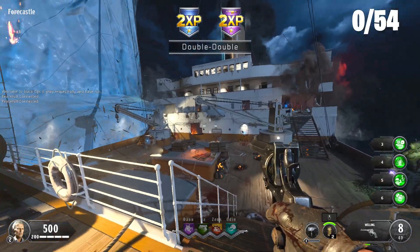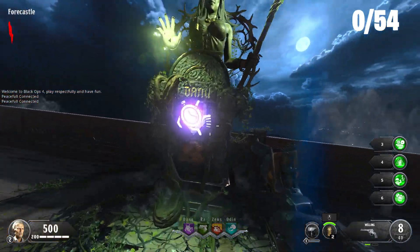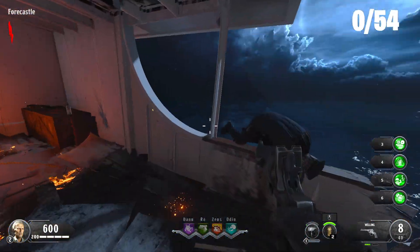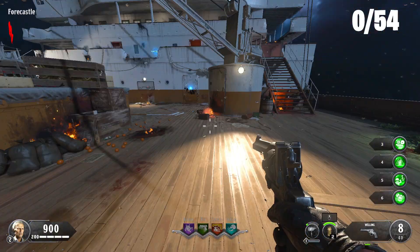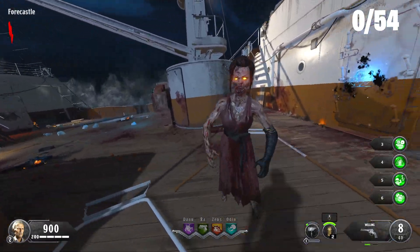Here we are in Voyage of Despair. If you don't know, this map is set on the Titanic. Usually realistic settings don't do too well on zombie maps because zombies is about expanding on that fiction idea of the apocalypse — you don't even need to make a realistic map to really expand on the idea. The map like Voyage of Despair was basically a failure because it was set on the Titanic.